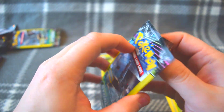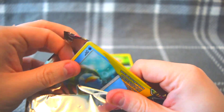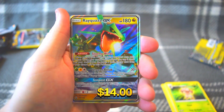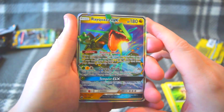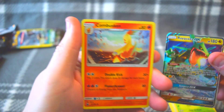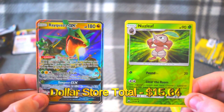All right, last one from the dollar store — see if it does us any better. Lowtad on the front... oh, we got a GX! Rayquaza GX, if that's how you say it. I'm not digging the card art on this one — I give it like a three out of ten. Not a huge fan, but we got a GX, so hopefully that's worth a little bit. On the end we've got Combusken and then just random stuff. These are our two pulls that are probably going to be worth anything.